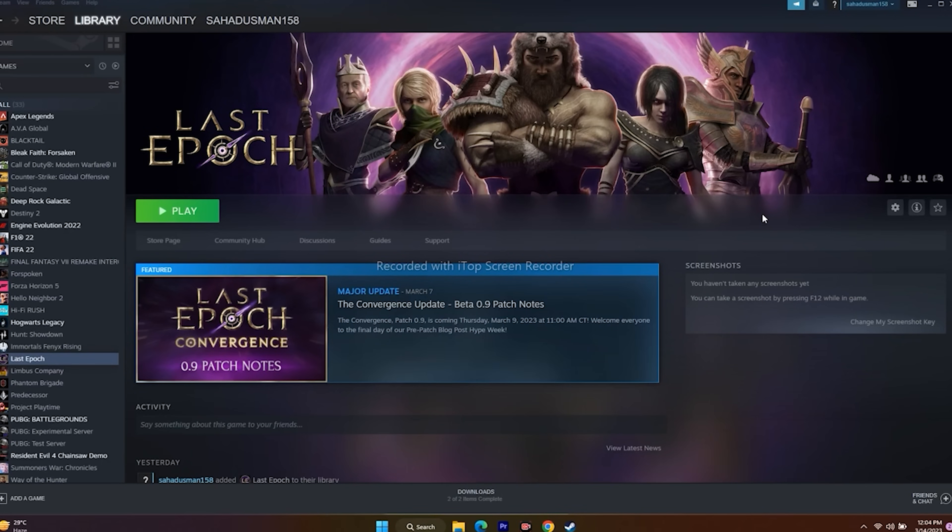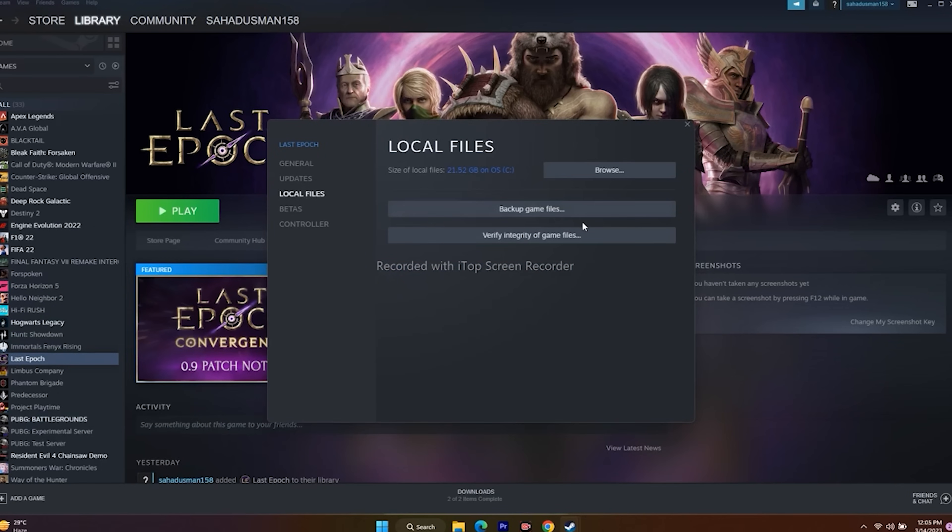Next, verify the integrity of game files. This is an important step — if any files are corrupted or missing, this will fix those issues. Right-click on the game, go to Properties, then Local Files, and click on Verify Integrity of Game Files. This will check all the core files and fix any problems.